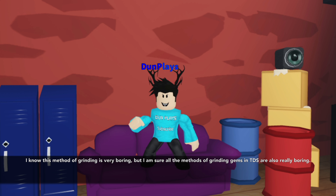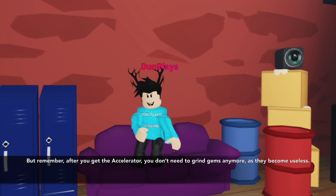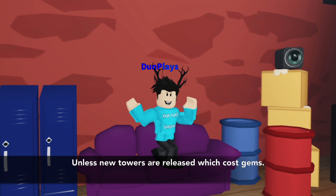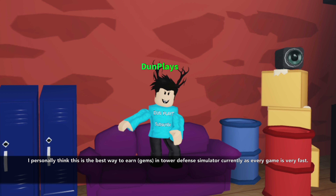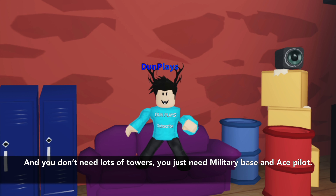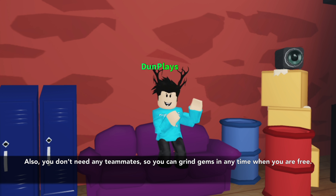I know this method of grinding is very boring, but I am sure all the methods of grinding gems in tower defense simulator are also really boring. But remember, after you get the accelerator, you don't need to grind gems anymore as they become useless — unless new towers are released which cost gems. I personally think this is the best way to earn gems in tower defense simulator currently, as every game is very fast — just around 9 minutes and you get 23 gems per match. And you don't need lots of towers, you just need military base and ace pilot. Also, you don't need any teammates, so you can grind gems any time when you are free.